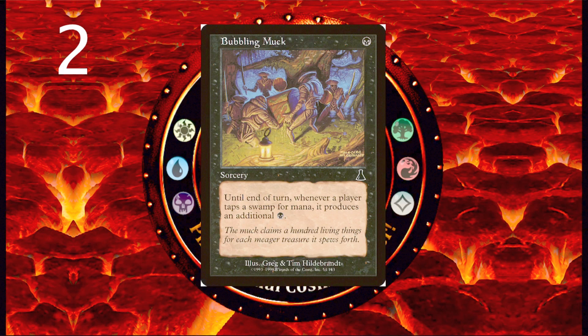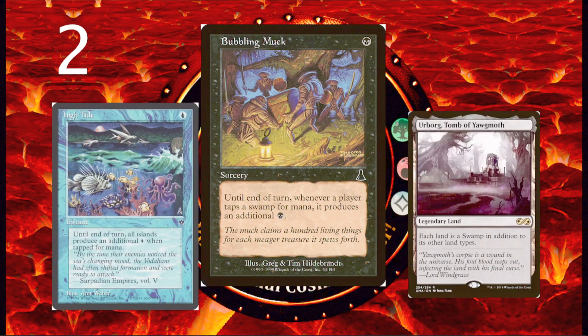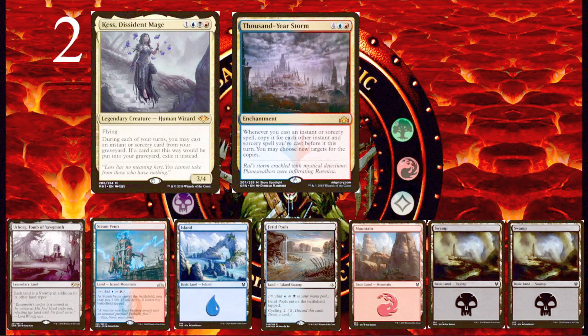Our number 2 pick is Bubbling Muck — one black for a sorcery that says until the end of turn, whenever a player taps a swamp for mana, it produces an additional black mana. This card is fabulous in a great variety of decks. Essentially for one phase, your swamps are doubled. Bubbling Muck is literally the black sorcery version of High Tide, an instant which is played in a lot of blue decks. I think Bubbling Muck is even better because you can combine it with Urborg, Tomb of Yawgmoth to double all of your lands. Even with just a few swamps out, Bubbling Muck can give you a lot of extra mana for just one black. I use Bubbling Muck and High Tide both in my Kess deck — when combined with Thousand-Year Storm, you end up with tons of mana.